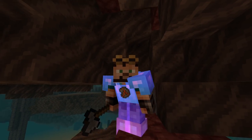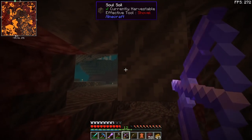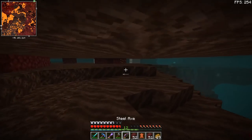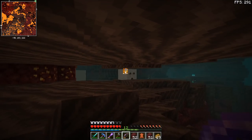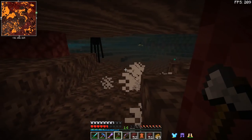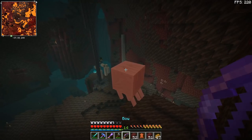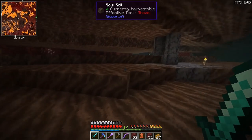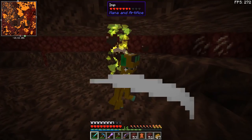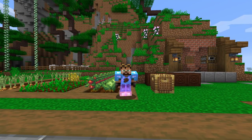Hello everyone and welcome to another episode of Nemo Pack. We're going to start today's episode by gas hunting — I just want a few ghast tears for a very small project. We have two of them. There's an enderman. Oh, they also drop blaze powder — yes they do, nice.